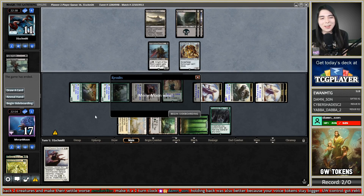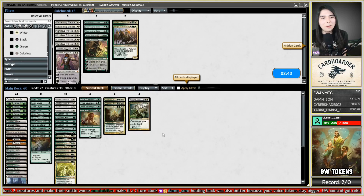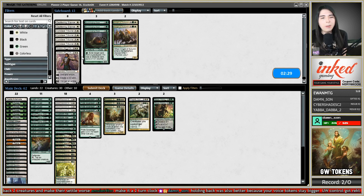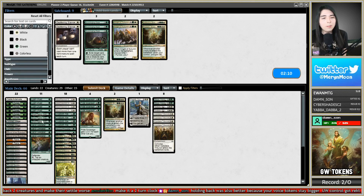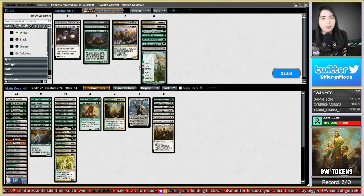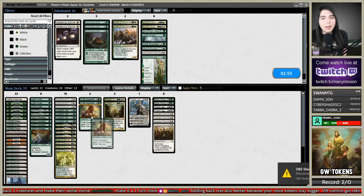Against Mono Black aggro, I probably want the Planeswalkers. Usually we bring walkers against control, but against Mono Black they have no evasive dudes so we can produce a bunch of chump blockers. I probably want Conclave Tribunals as well. We don't need Collective Blessing — Elspeth is good, I love Trostani here but they have so much removal. Cut one Avia, one Lone Dryad, two Pride Sovereigns, a Dogflavored General, and both Songs of Freyalise. The General on the draw is a little weak so let's just bring back in a Pride Sovereign.